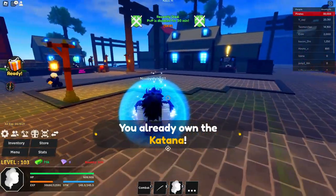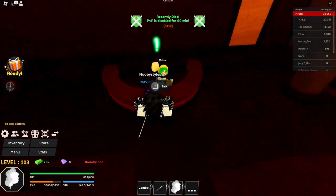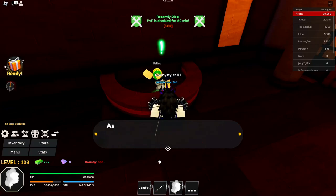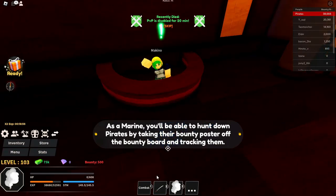Now go over to Hays and find the NPC there. Click on marines if you're a marine, or pirates if you're a pirate. She will start talking — reset yourself while she is talking.